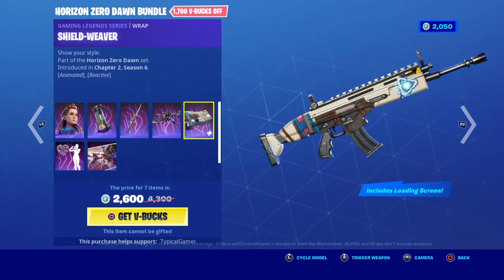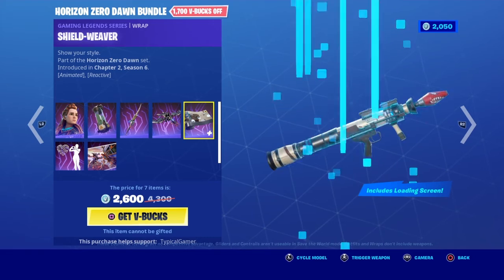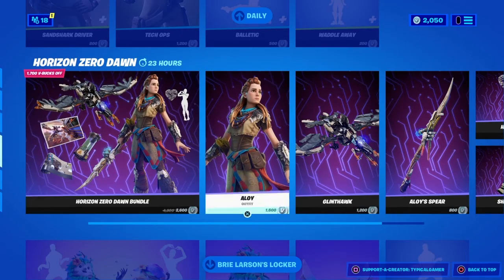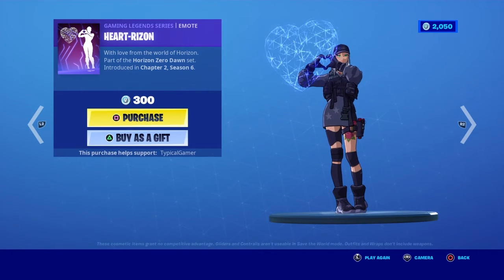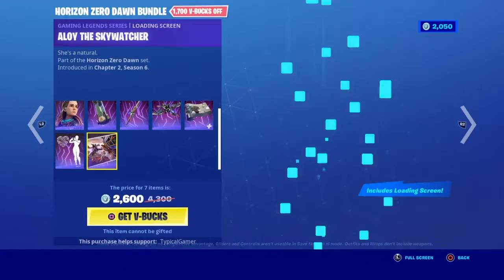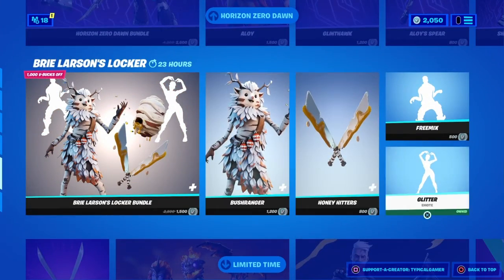The Shield Weaver - when you shoot it has a holographic effect, and this is a pretty plain wrap unless you shoot it. Overall a pretty cool thing. I like this emote, it's very clean to say the least. It looks pretty cool, and I believe it comes with a loading screen as well - very cool.